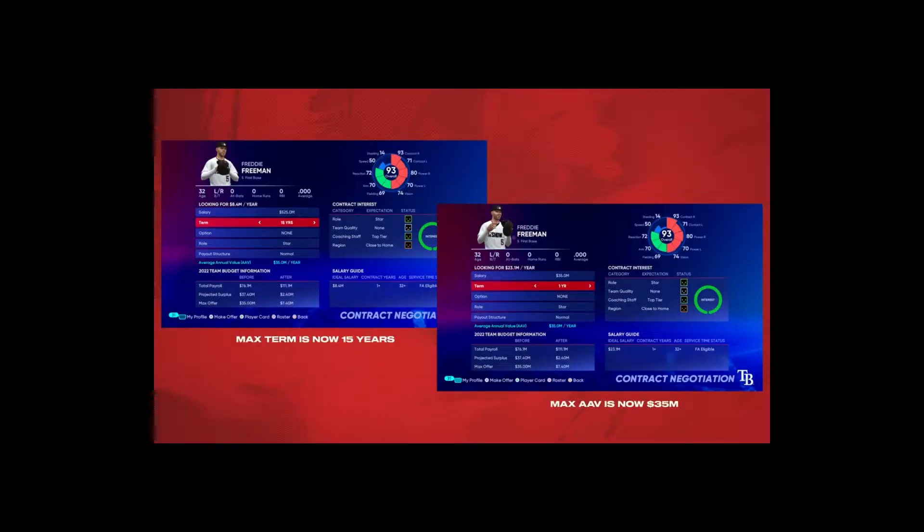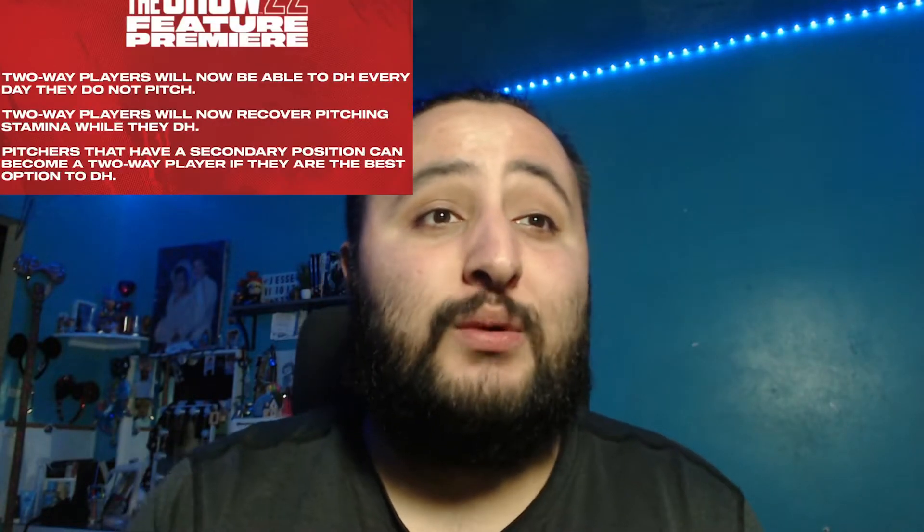The fourth new feature is a boost in overall relief pitcher contract values. Let me queue up the video to explain this a bit more. As you can see on screen, there are two side-by-side comparisons — one with Freddie Freeman on a one-year deal at 35 million, and another at 15 years. One of the things that's really exciting is player contract demands, because it takes performance into account — if a player has a poor season his contract demands will be less, which represents what's happening in real baseball.